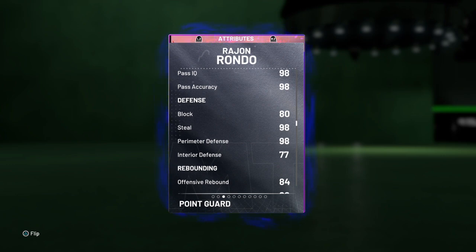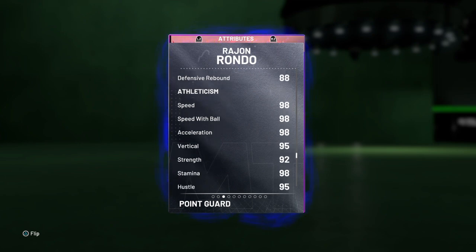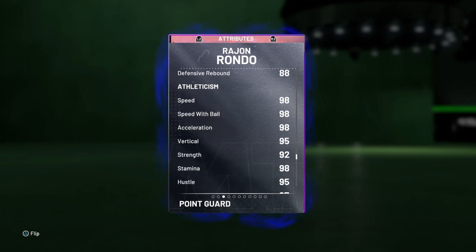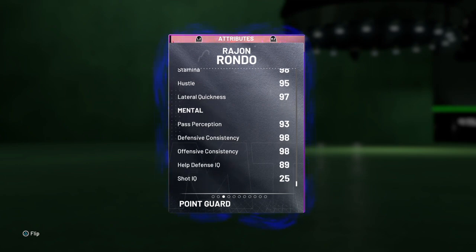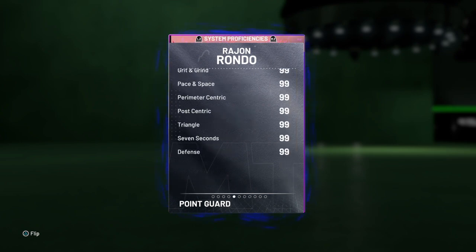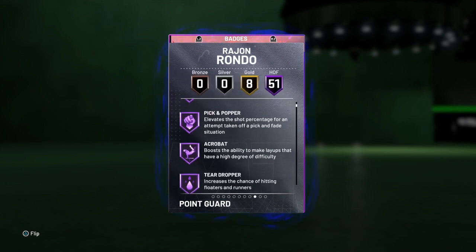98 block, steal, and perimeter defense, 77 interior defense, 84 offensive and 88 defensive rebounding, 98 speed, speed with ball and acceleration at 95, 92 vertical, 97 strength, 93 lateral quickness, 98 pass perception, defensive and offensive consistency. Help defense IQ at 40, standing dunk at 95, driving and flashy dunk at 10, alley-oop dunk at 51.